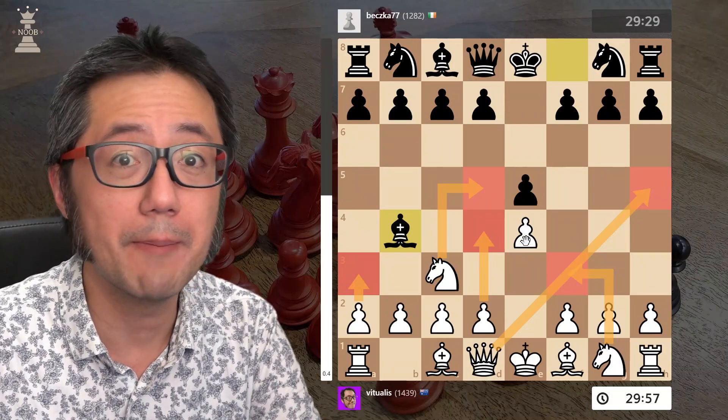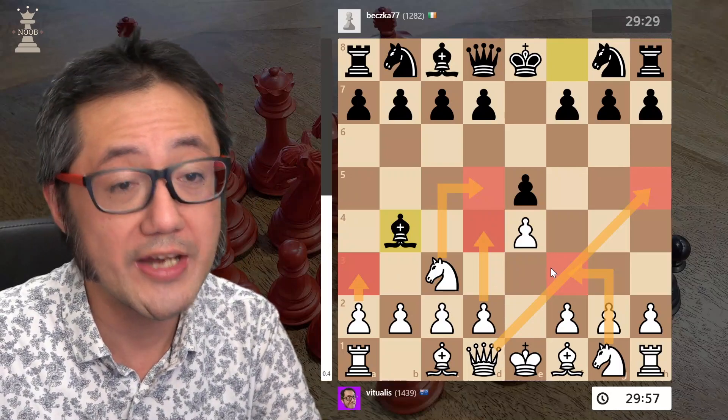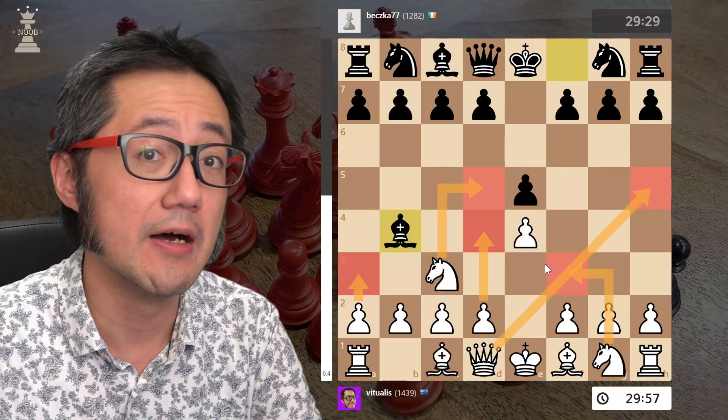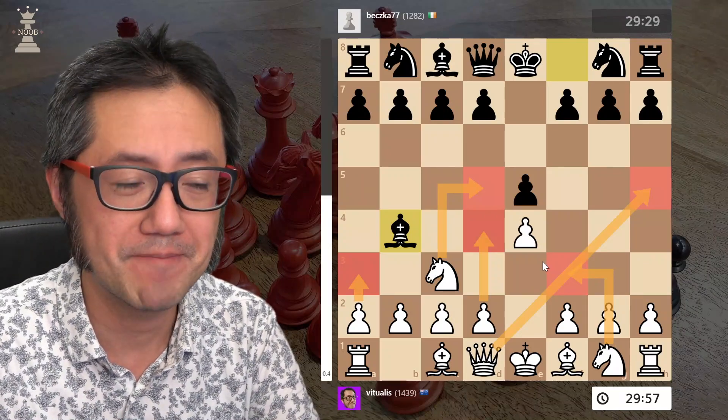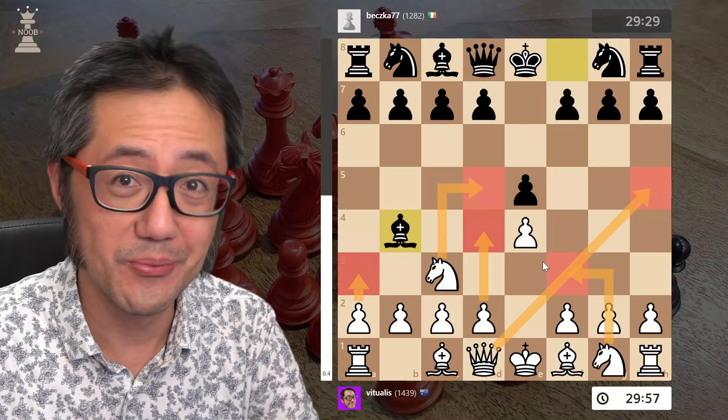All those moves are potentially okay, and every single one of these moves white retains an advantage in the opening. However, the move that I recommend playing and that I really like playing...